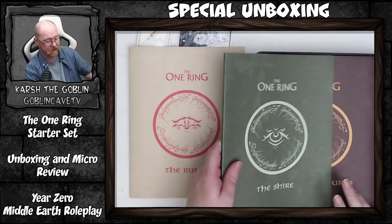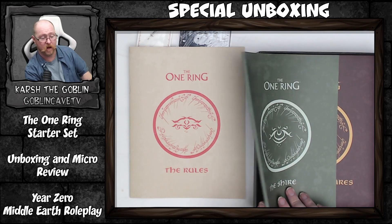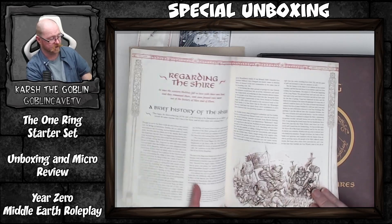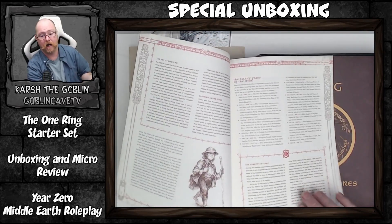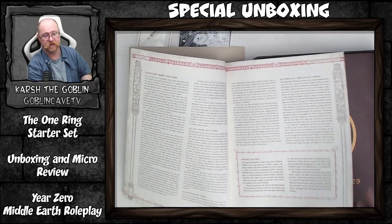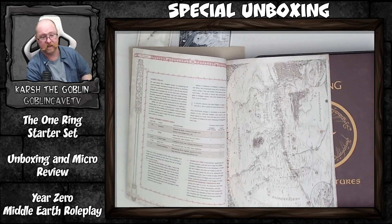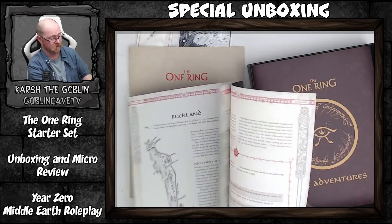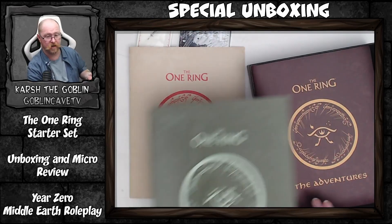The Shire book has a similar style of printing but, being a thicker book, it has a proper binding. The Shire book is all about the Shire itself — the history and all the places around it. In this starter set you're playing as hobbits doing adventures in the Shire, so the detail is very relevant. It's about 50-odd pages of details on the Shire, nice quality. I do like how the three books look side by side.